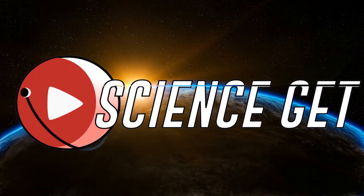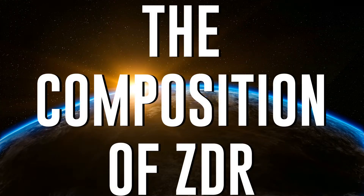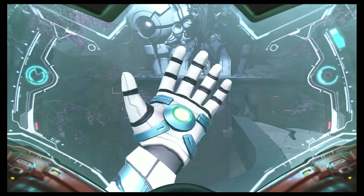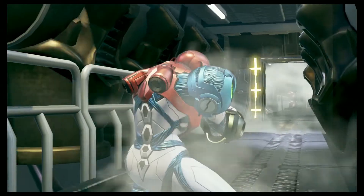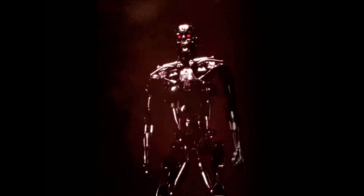I'm Erik Malachite, author of Echoes of Olympus Mons, and this is Science Get. In Metroid Dread, Planet ZDR is made up of several subterranean levels that Samus must make her way up through to reach her ship on the surface. Someone, or something, has trapped her down there with all of the planet's subterranean wildlife, as well as the deadly, reprogrammed EMMI robots, which gave me flashbacks to the end of Terminator.